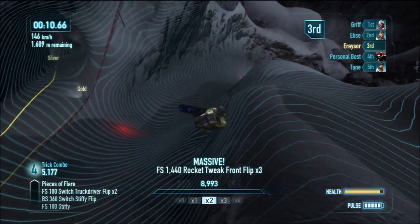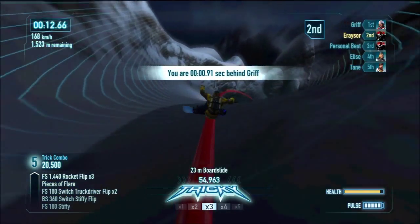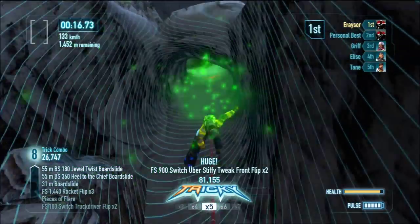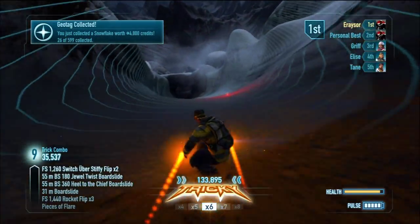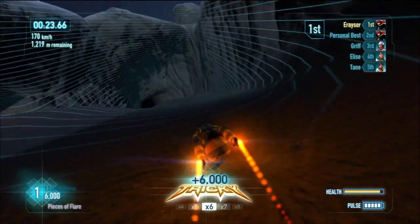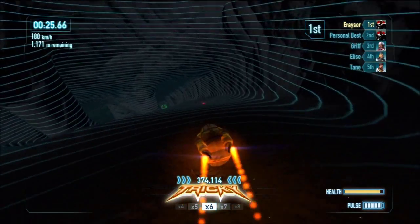So basically you start off kind of normal, trick over that first big ramp on the right, land on this rail, and get tricks up as fast as you possibly can. It really helps if you have the pulse goggles on this level — use your pulse goggles.